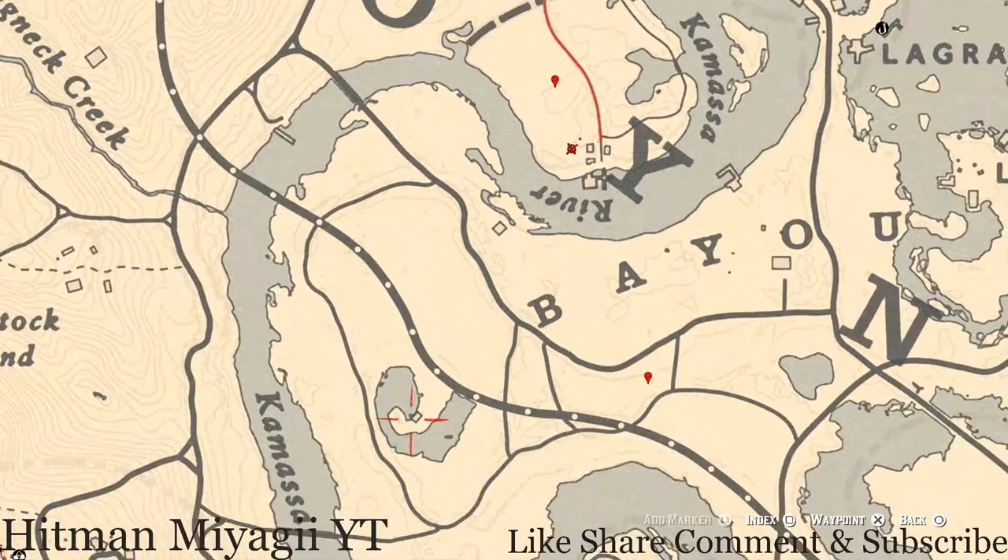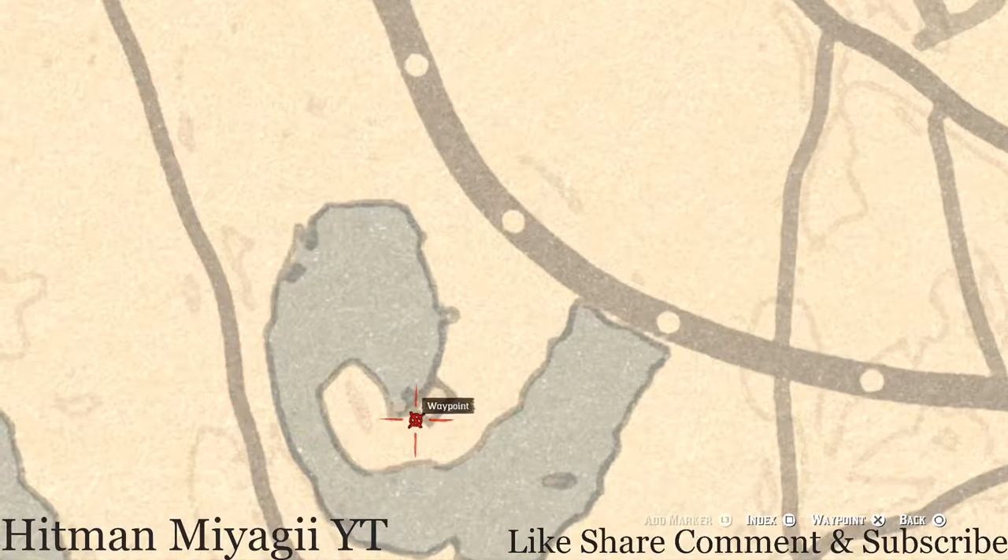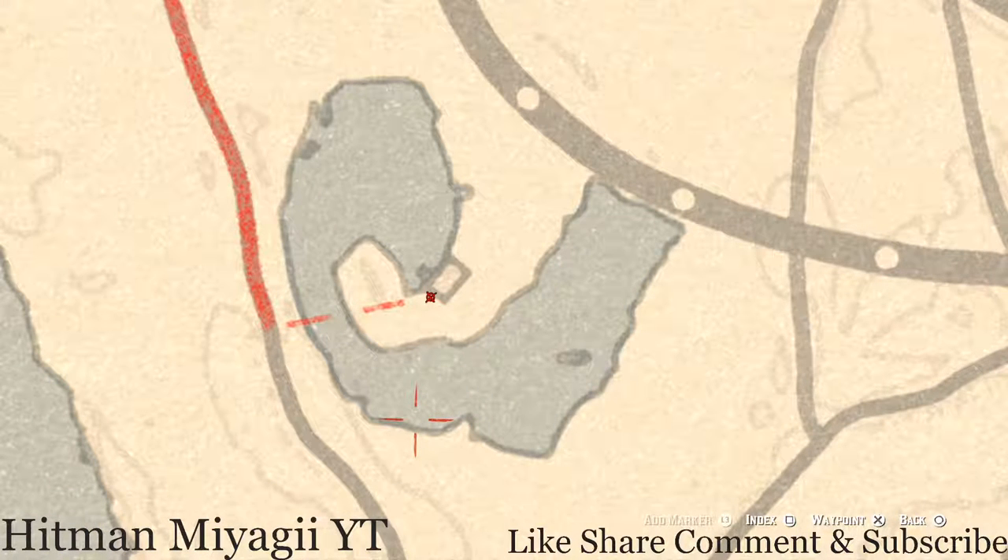Let's go down to this cabin — inside there's a King of Swords tarot card on the table to the right as soon as you walk in, on the table with all the candles. The other item is behind the house at that location — you guys will get another random luxury. Go right around the back, pull out your metal detector and that's what you will hit on.